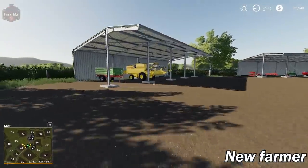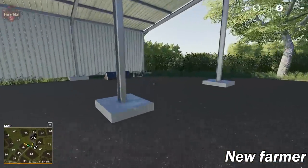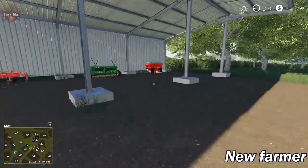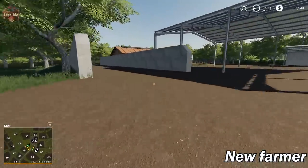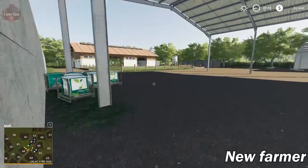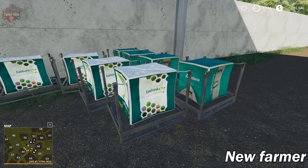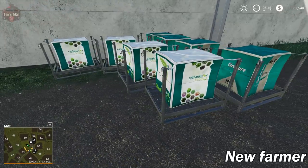We've got the Case 7210 and a John Deere in that building, some equipment over here with our harvester and trailer all ready to go, front loader implements, and more implements parked under the shed. We've got the big silage bunker, and we do start with some seed and fertilizer pallets — though I should note I've changed the textures on these pallets just because I think they look cool.